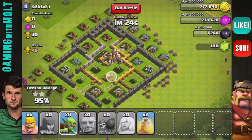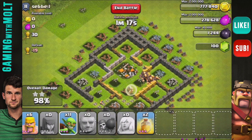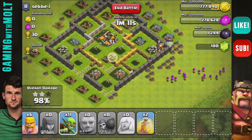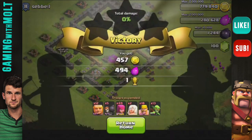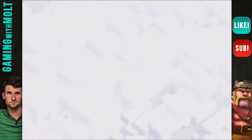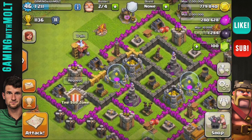One thing you should know when using giant-healer — which I'm getting used to again since I haven't used it in a while — is that you can be very patient with the strategy. As you saw, I still had a minute and 20 seconds left. You can let them go around and destroy almost all the base before you drop down the rest of your troops. You don't have to, but sometimes it's more effective that way.